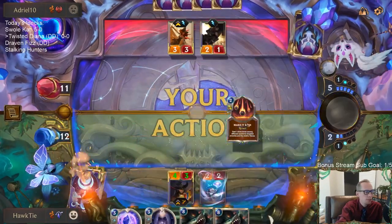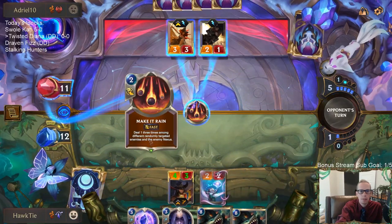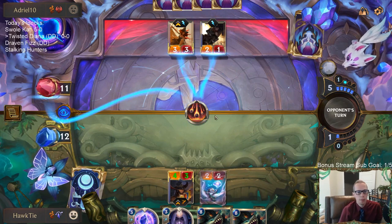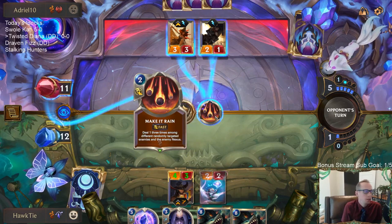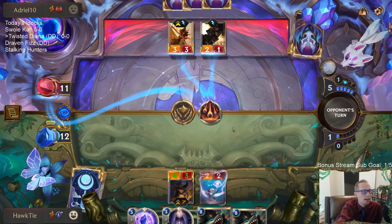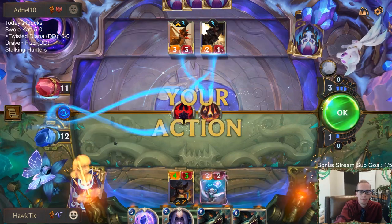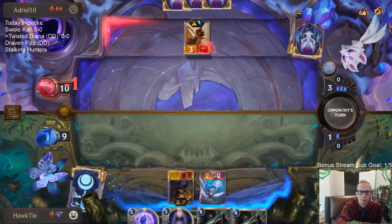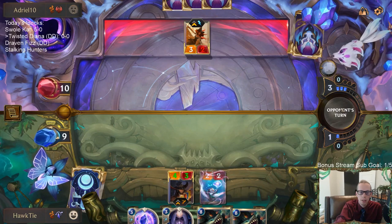The two cards I've been really liking lately are Jawhunters and Trifarian Gloryseeker. Those two cards have been really, really impressive. Gloryseeker was just the most important card for us getting that 5-0 with Swole Cat - both times we got it, really. Okay, that hurts.